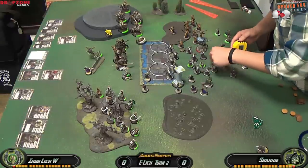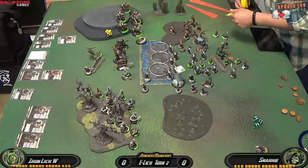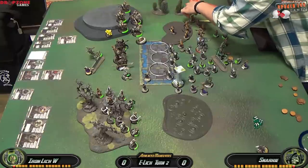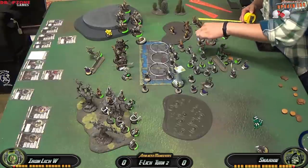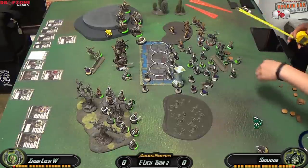The Withershadow Combine are hanging out in the back. I'm actually backing my Bane Knights up a little — I'm feeling insecure about their position and just trying to keep them safe. Unlike Bane Thralls, they don't have stealth, so it's really scary if someone can get a bunch of shots on them. Then I pass it over to my opponent.